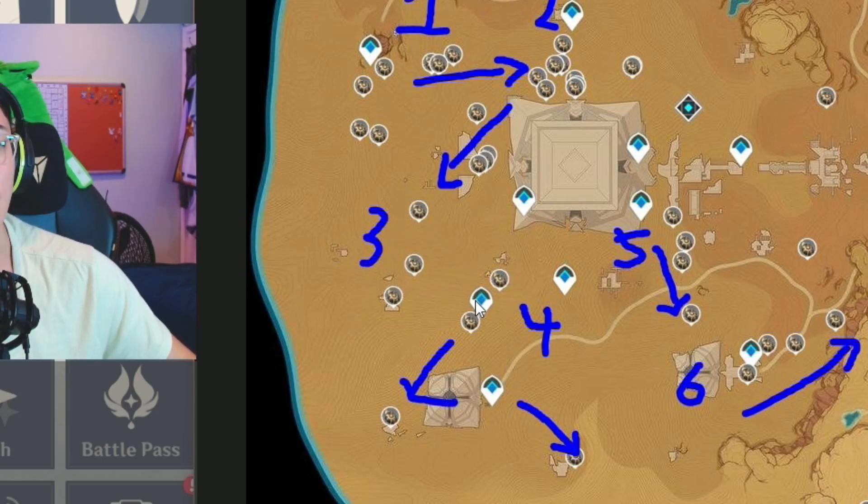Then you guys are gonna teleport to this location at number 4 and collect these two. You can reach out to this one if you guys want to — generally you don't have to — and you can even reach out to this one if you'd like. Then going to 5, you teleport around the temple here. I don't believe you can get these waypoints as of yet, but you guys are gonna want to collect these four going down like so.